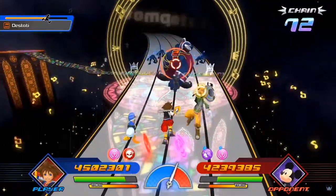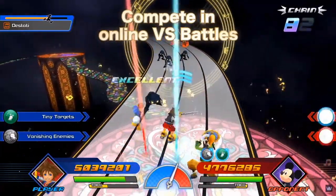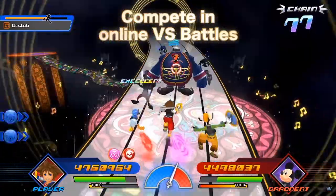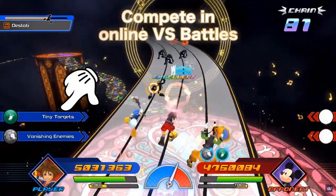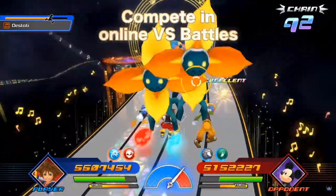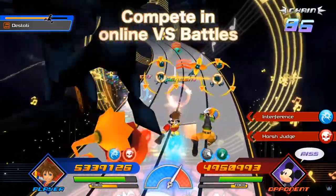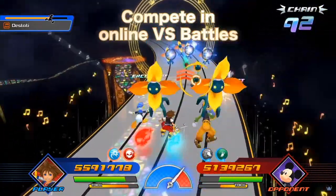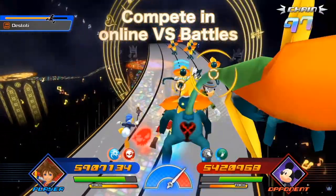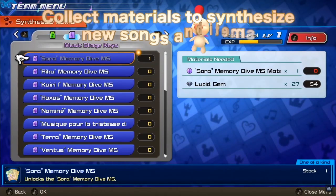I wonder if the co-op score will factor into the main campaign, letting you save individual progress. I also really like how the heartless spawn in front of you and run down the staff as a kind of fake-out attack. Next up is a versus battle — some new tricks are triggered: tiny targets will likely make your opponent's enemies smaller and harder to see, interference causes enemies to fly into the front of the screen when they die, and harsh judge probably means only excellent ratings give you points.